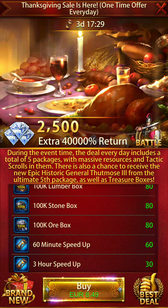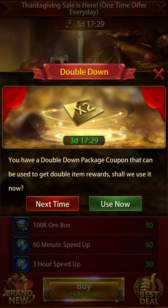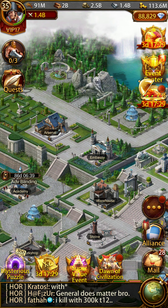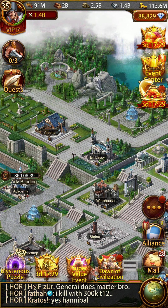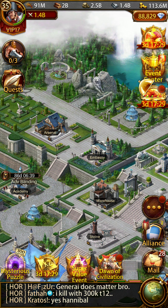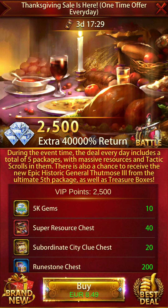Here's how to make the best use of the double down coupon. When you do the first four purchases — the $5, $10, $20, and $50 — tap 'Next Time' each time to skip the coupon. Then on the fifth purchase, the $100 pack, use your double down. The epic historic general token you may receive can fetch you any premium exclusive general.